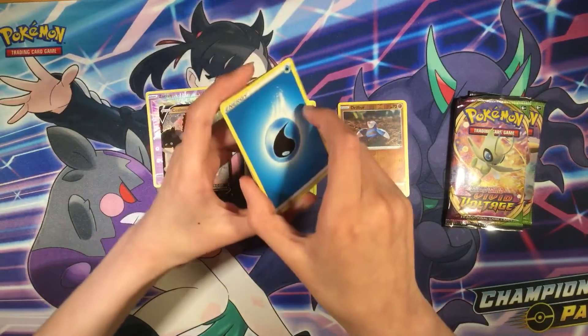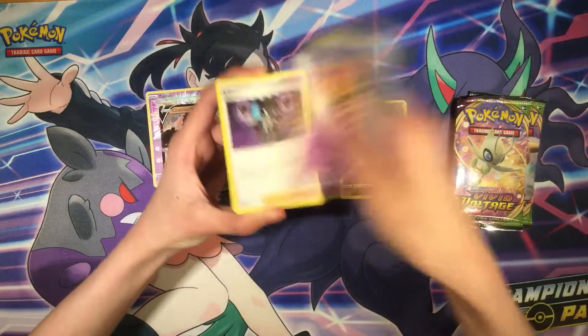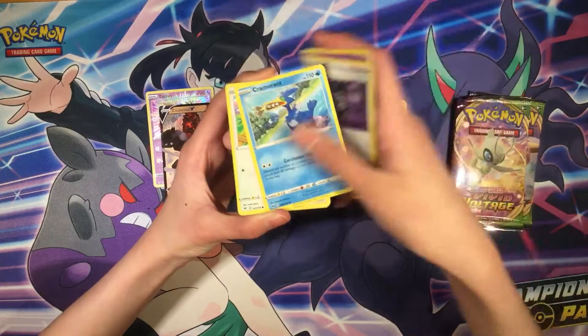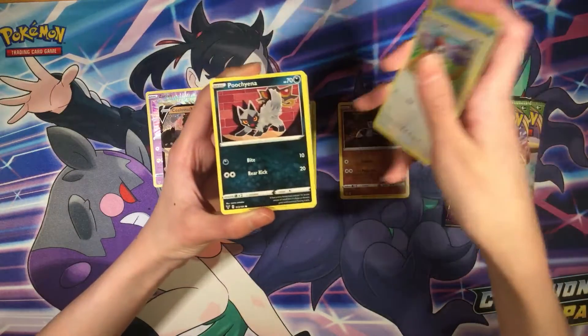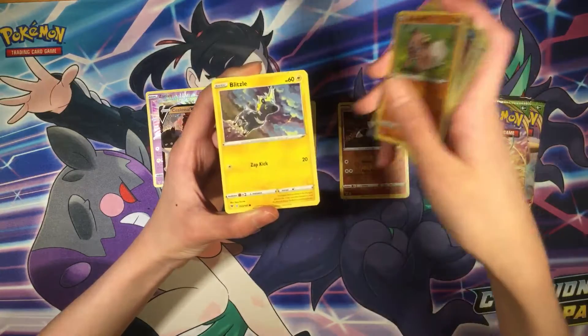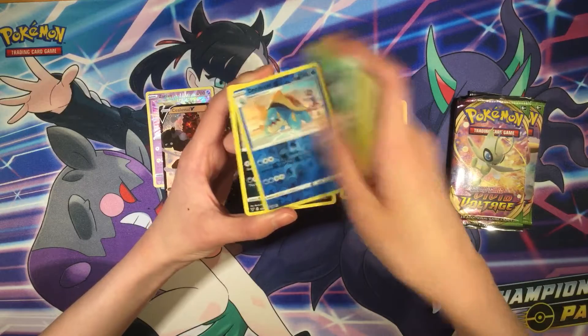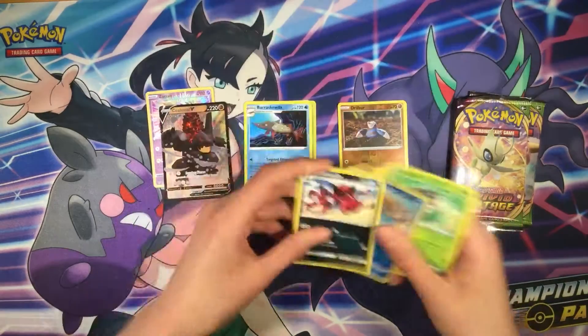Next booster pack. That's already a pretty good box — I pulled the Zacian, I also pulled a Zamazenta Amazing Rare a couple of videos ago. Okay, for the front: Melony, Eiscue, Cormorant, Perrserker, Guzzlord, Rockruff, Blitzle, Skiddo, Drednaw — nice card — and regular rare.